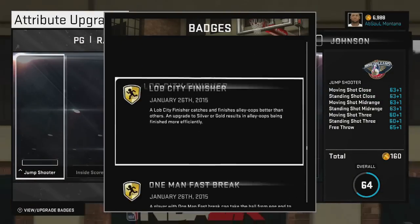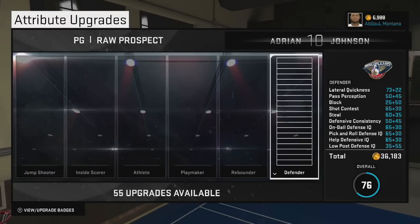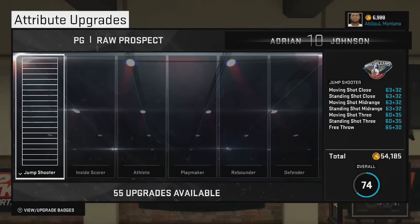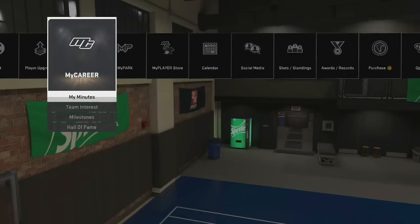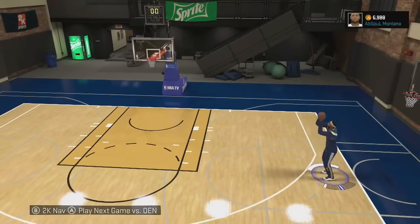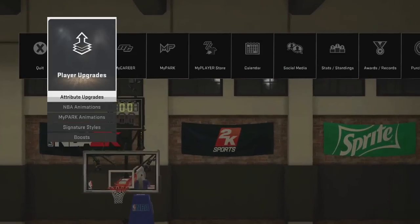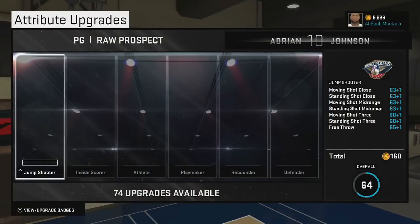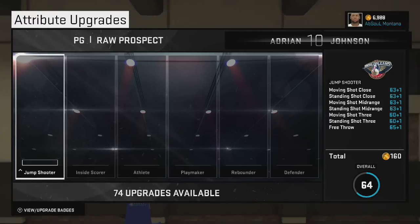My Career games are just for attribute upgrades, but you won't get them all because you need the second season for the rest — and you can't play that. Play until you're almost at the playoffs and then stop. Hit the Park and start grinding for your Legend 3. That's basically it — that should be the easiest explanation. Please subscribe; this is my friend's account and he's letting me borrow it to show you guys. Thanks to him. Please subscribe, like the video, and share it so people know. Peace out.